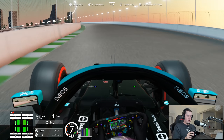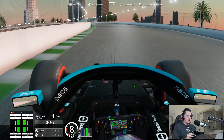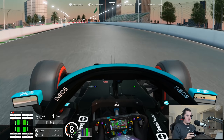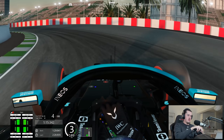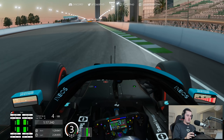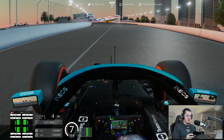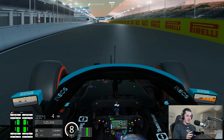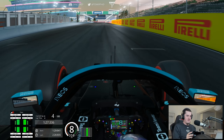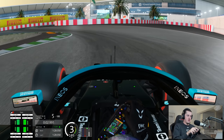We need to nail this final corner to try and get a lap out of this. Can we commit on the brakes and be a bit brave? Yeah, that's decent. Decent exit as well. DRS open on the run down to the line. Let's see what this lap is going to be. A decent improvement. 28.3 — 1.6 seconds faster.